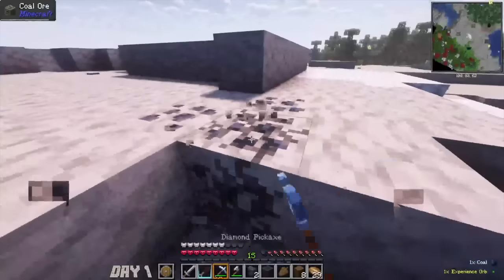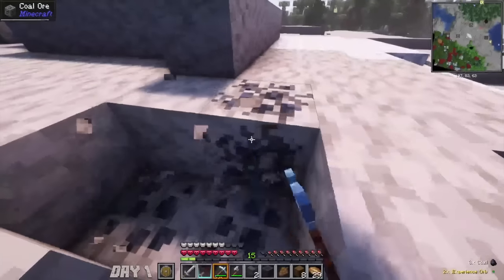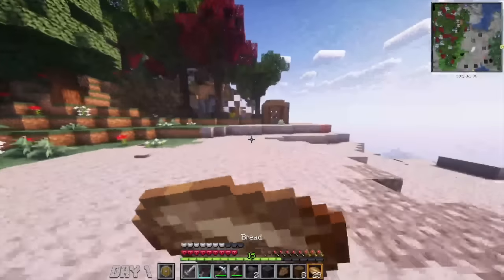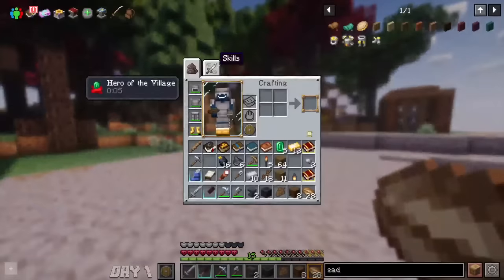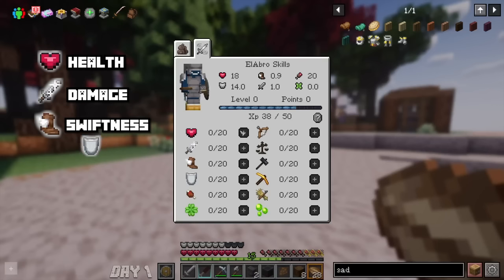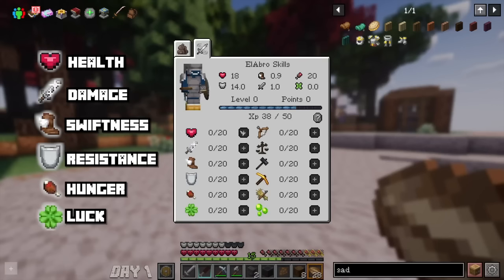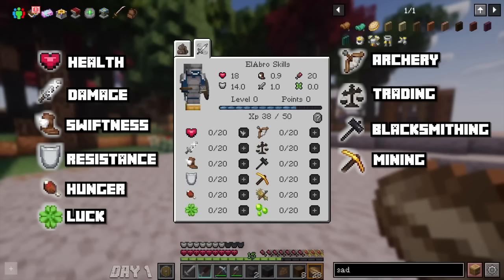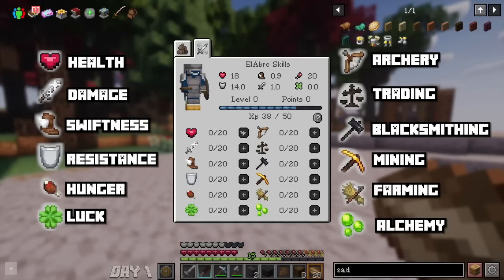We were going out into the wild world — and oh boy, this world is wild. I wanted to get some experience and mine some coal to get extra levels and increase my stats. In the stats tab, you can see many different stats — health, damage, swiftness, resistance, hunger, luck, archery, trading, blacksmithing, mining, farming, and alchemy.